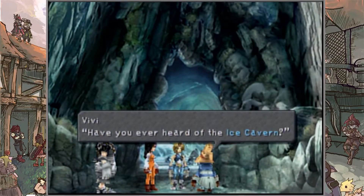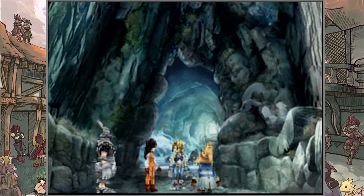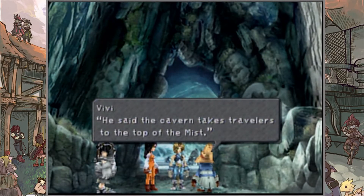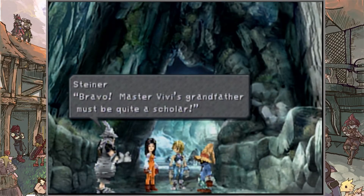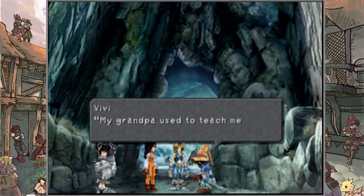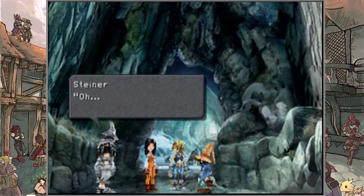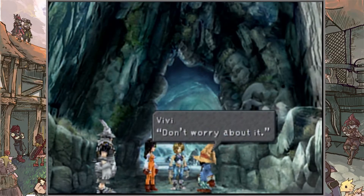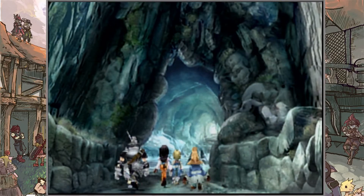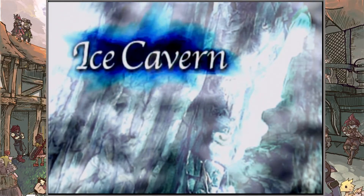Have you ever heard of the Ice Cavern? Sure — it's supposed to be near the Yellow Forest. It's supposed to be a beautiful place covered in ice. My grandpa told me about it — he said the cavern takes travelers to the top of the mist. Bravo! Master Vivi's grandfather must be quite a scholar. We must think upon escaping the mist. My grandpa used to teach me a lot of things but he passed away.